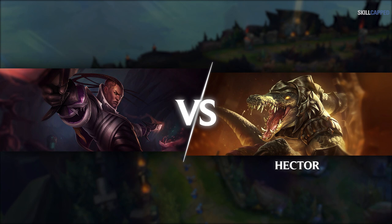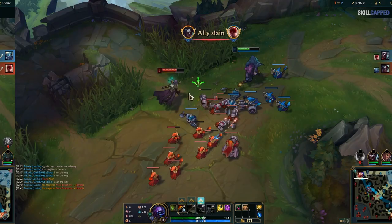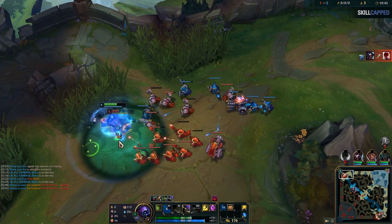Here's the matchup he found himself in: Renekton vs Lucian. To win, he'll be opting for a more passive opener. You don't always have to play aggressively to beat your opponents. It'll be a direct contrast to last week's video where we discussed using Time Warped Tonic and Corrupting Potion to brute force lane control.